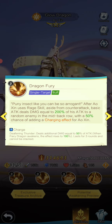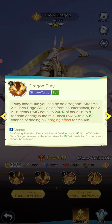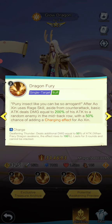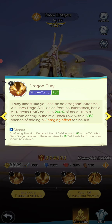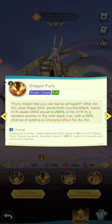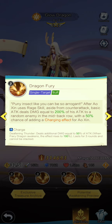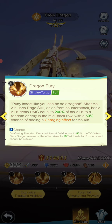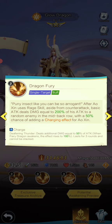Dragon Fury is really good. After Glow Dragon uses his rage skill, aside from counter attack, his basic attack deals damage equal to 200% of his attack to a random enemy in the mid and back row, with a 50% chance of adding a charging effect to Glow Dragon. This is good because once again he's hitting the mid and back row, totally negating your tank. Dragon Master Don is a really good counter to this, as you can position him in the mid and back row and he will take damage for those units.